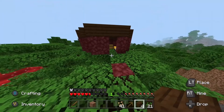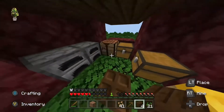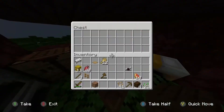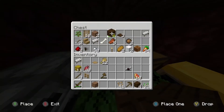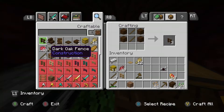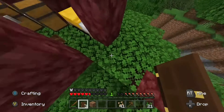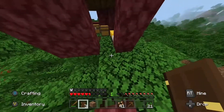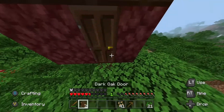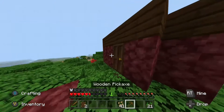If it turns nighttime and we don't have a door, that might be really bad. So this should be enough wood for what we need. Let's just place the door. This is what I tend to do — okay, I had to place a dirt box there. It doesn't matter, there we go, we have got the door for our house.